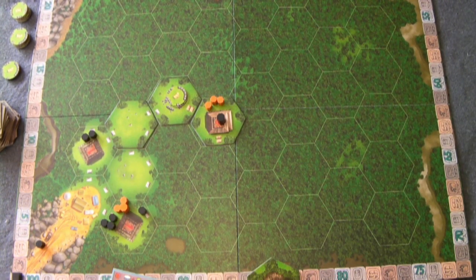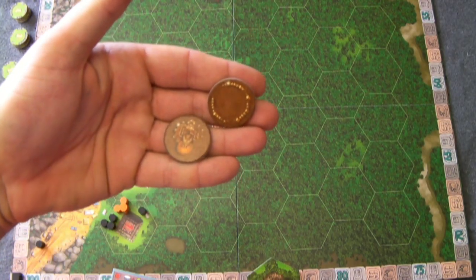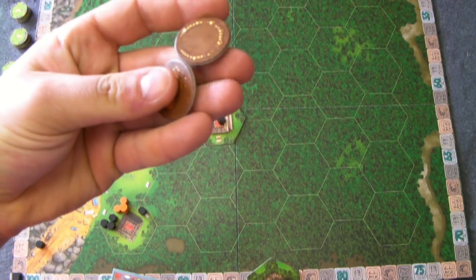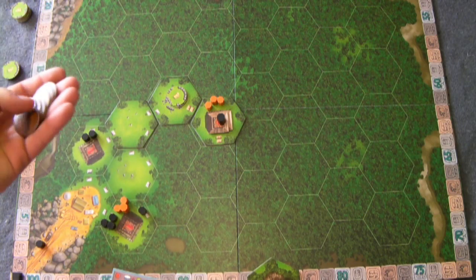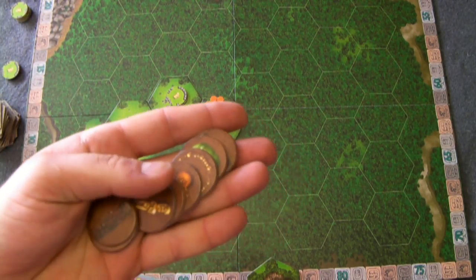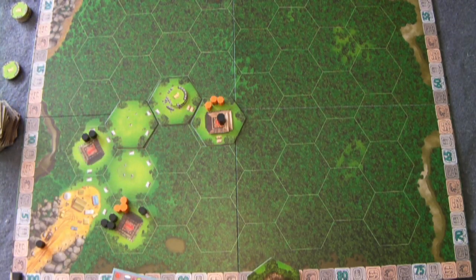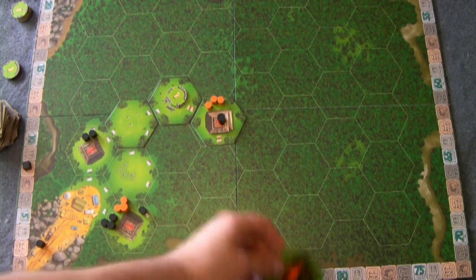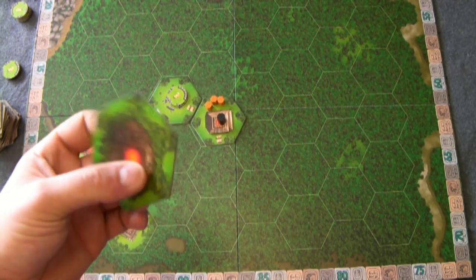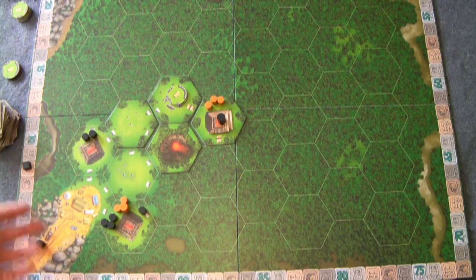You also score for your treasure pieces. For each single treasure piece you have, it's worth one point. If you have doubles, each pair is worth three points. And if you have all three of a particular type, you get six points. You move your cube up the score track accordingly, and then the player who drew the volcano tile places it and continues with their normal turn.